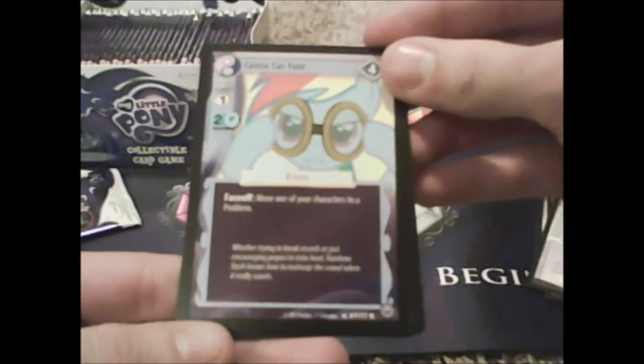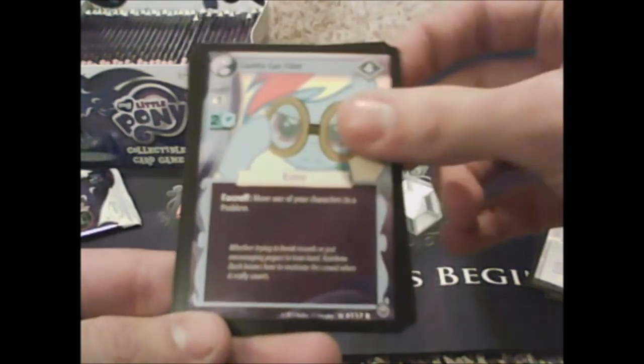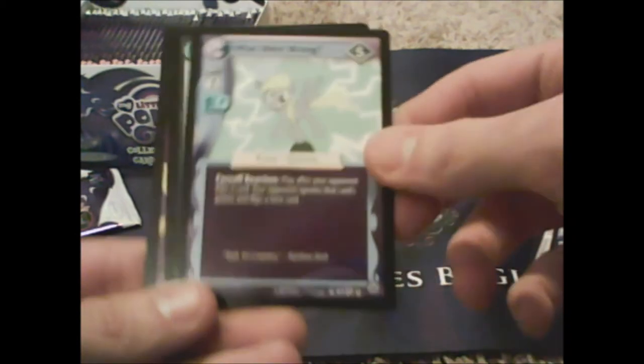Another Not Enough Pinkies, Sugar Twist, and our rare is Gotta Go Fast. I'm off-center again. The effect says 'move one of your characters to arrive.' And this one — I think that might be ultra, I'm not sure, it's not shiny or anything.